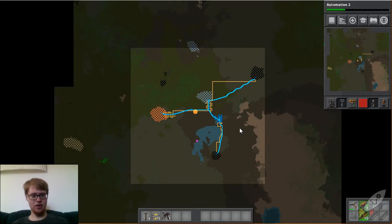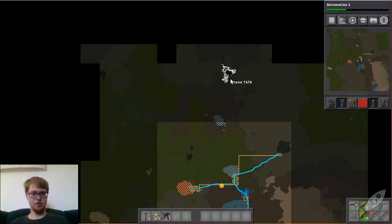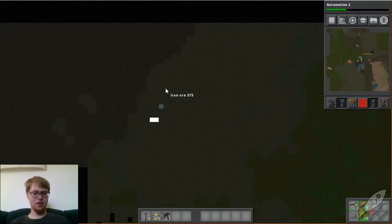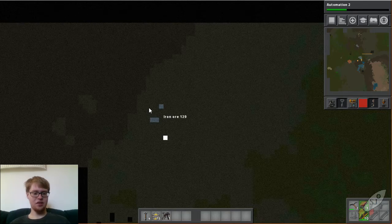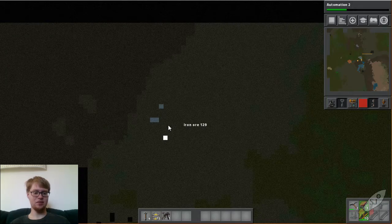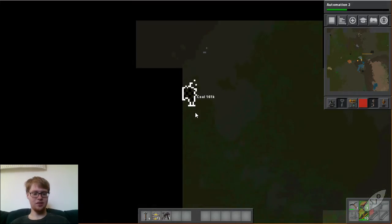How's the radar doing? It's getting some stuff up here - we've fully uncovered the rest of the stone up here. That tiny bit of iron up there - 76 iron and 129 iron. That doesn't even show up on the map, that's how small it is. And there's the coal right here, it's kind of funny.